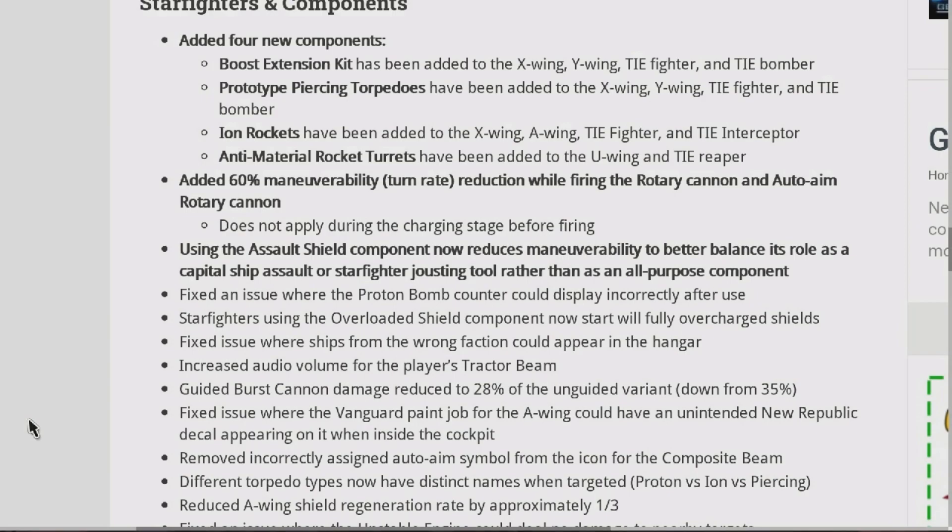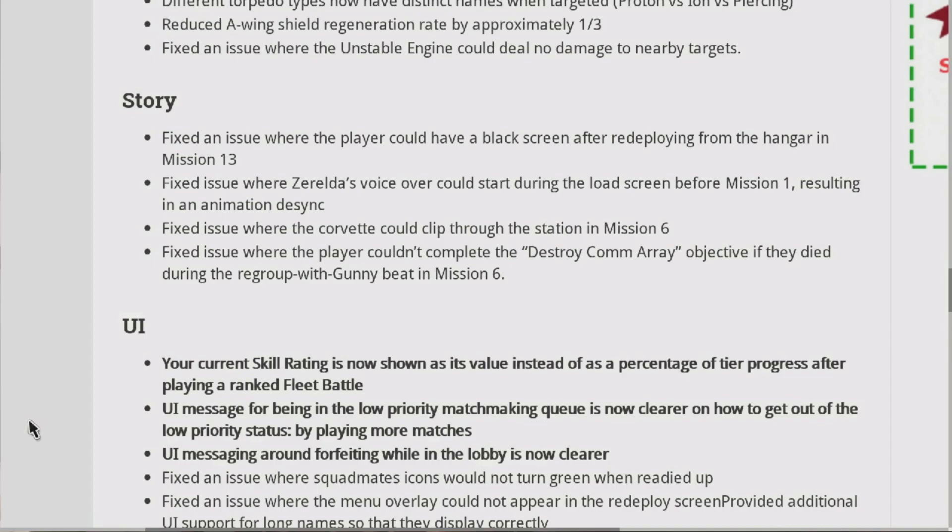Starfighters and components: Added four new components. Boost Extension Kit has been added to the X-wing, Y-wing, TIE Fighter, and TIE Bomber. Prototype Piercing Torpedoes have been added to the X-wing, Y-wing, TIE Fighter, and TIE Bomber. Ion Rockets have been added to the X-wing, Y-wing, TIE Fighter, and TIE Interceptor.